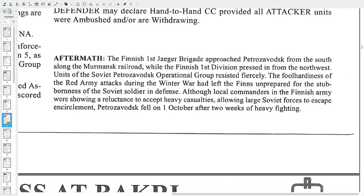The Finnish 1st Jäger Brigade approached Petrozavodsk from the south along the Murmansk Railroad, while the Finnish 1st Division pressed in from the northwest. Units of the Soviet Petrozavodsk operational group resisted fiercely. The foolhardiness of Red Army attacks during the Winter War had left the Finns unprepared for the stubbornness of the Soviet soldier in defense. Although local commanders showed reluctance to accept heavy casualties, allowing large Soviet forces to escape encirclement, Petrozavodsk fell on 1st October after two weeks of heavy fighting.